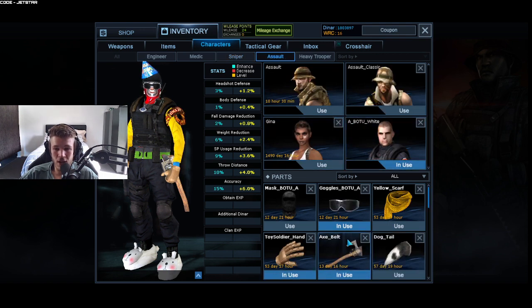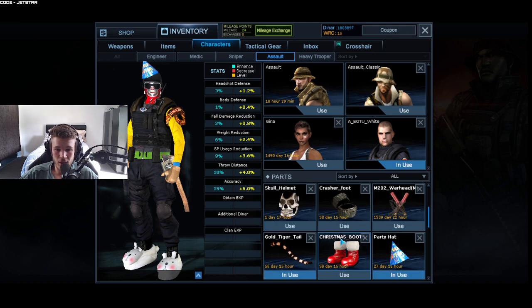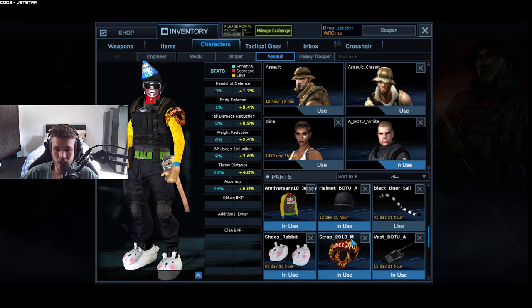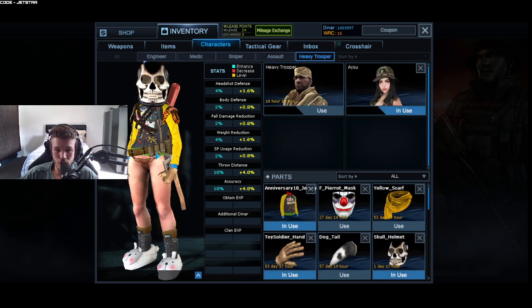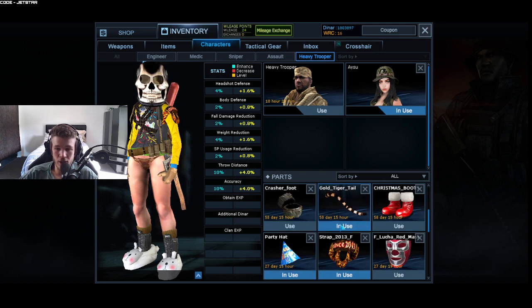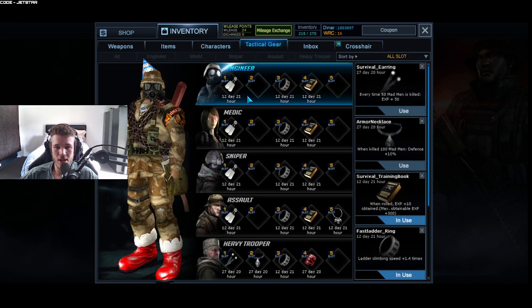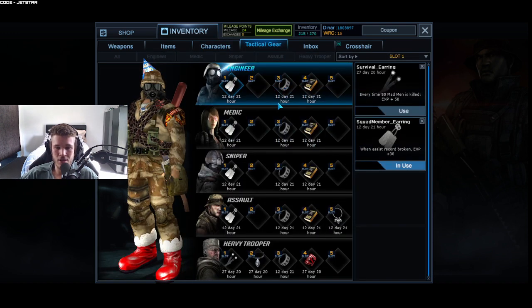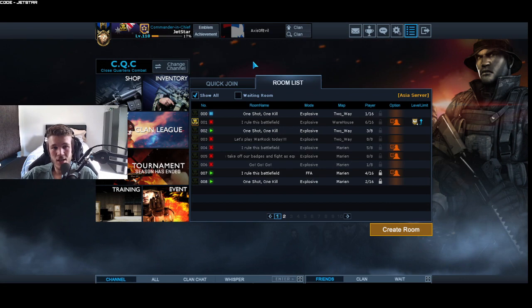Going into Assault, we use the Bootoo White — 15 accuracy, 10 throw distance — and you can get the X Belt just from playing Zombies. Last but not least, Heavy Trooper; I don't use this class much in CQC but it's still good to have. The only three tactical gear I really use are the Squad Member Earrings, the Fast Ladder, and the Survival Book Training.